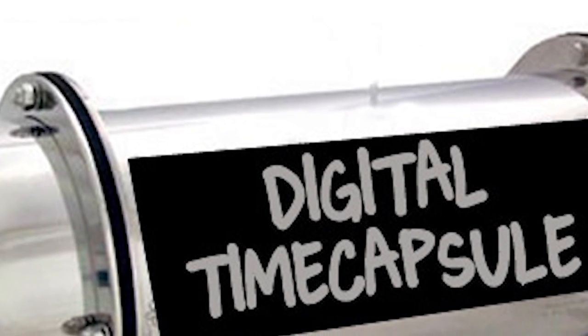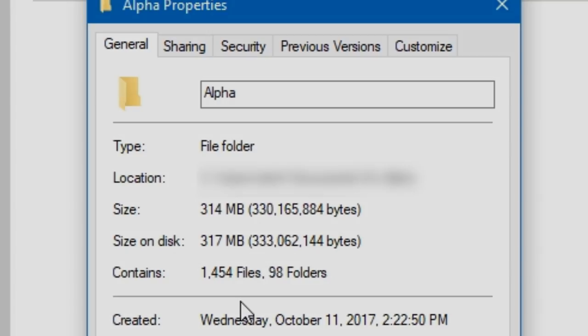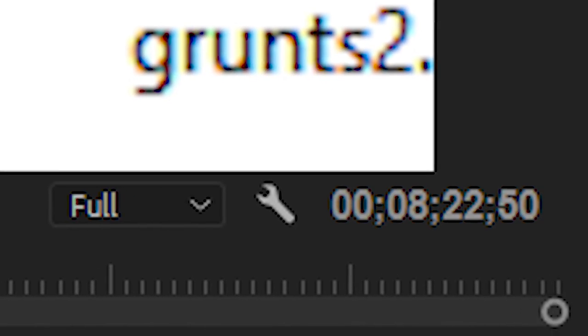The Half-Life Alpha is more than just a playable game — it's a time capsule. There are a bunch of files on the disk that I haven't mentioned in other parts, like documents, old drivers, a multiplayer map, and some rad videos. As you might imagine, this part isn't going to be that long. I'm going to keep it short, snappy, and totally not awkward.